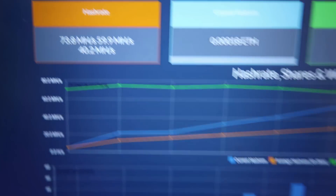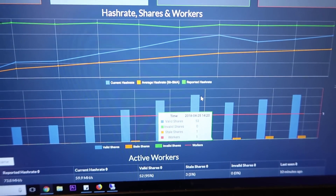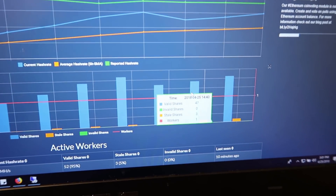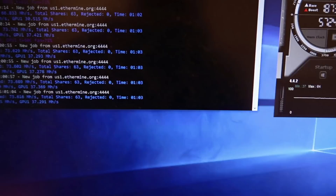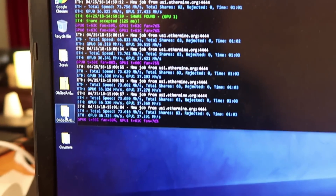Ethermine is actually seeing 73.8 megahashes — this is an average over time. You can see the share rate: 53, 44, 47, and 52. So what I'm gonna do now is go back to my mining rig and give it a little pill.